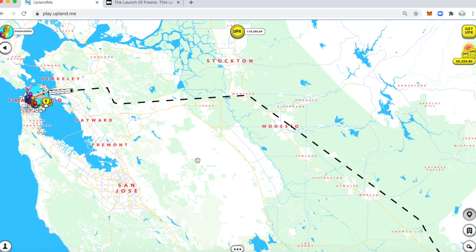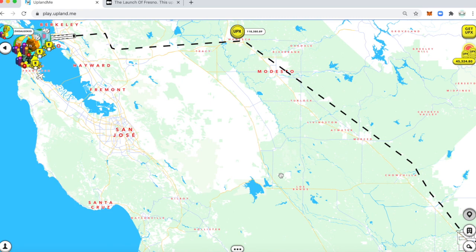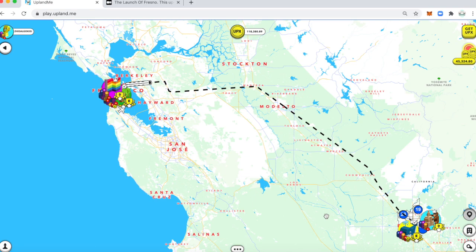If you were to leave and you wanted to see how much longer it takes to get to your destination, you just click on the train icon and it'll tell you how much time you have left. I'll fast forward and show you what happens once I'm in Fresno.